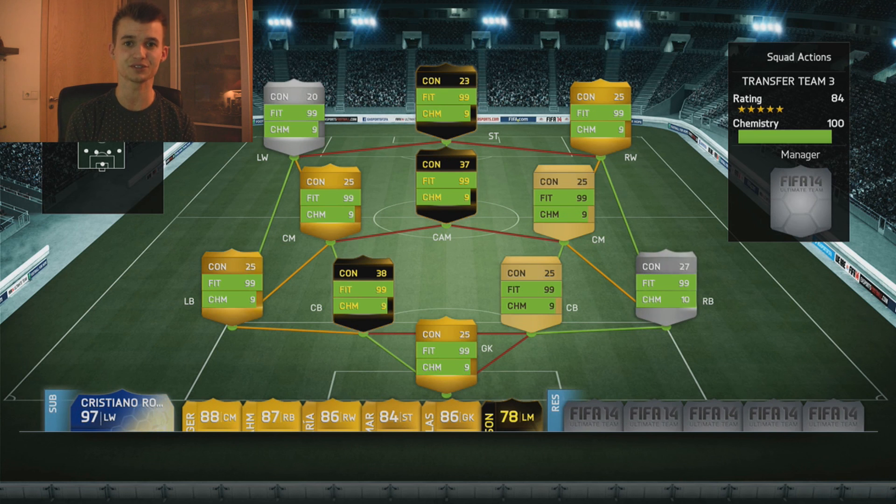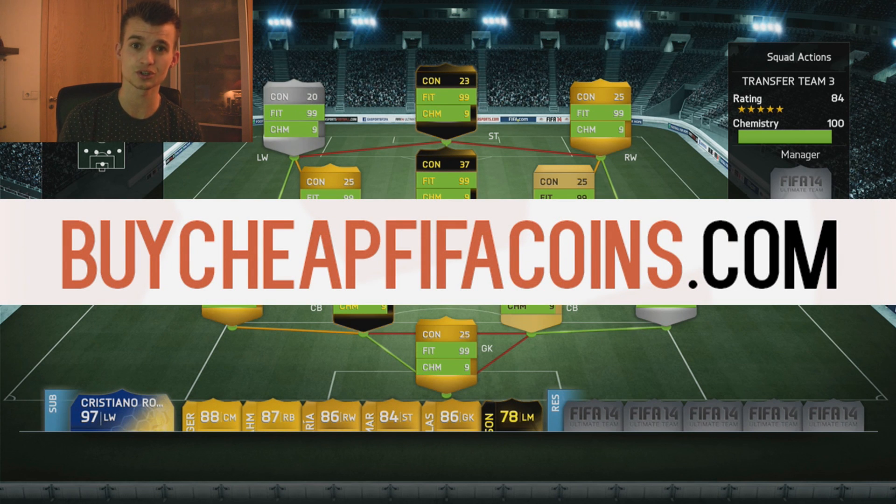I've built another Zama transfer team! We've got Informed Silver Gold Players, 84 rated overall, 100 Red Chemistry and 3 different leagues. We've got the Liga Portuguesa, BPL and the Serie A. And before I show you this amazing team, if you're looking for my FIFA coins, be sure to go and buy it — their link is in the description below, and you're going to get 5% off your purchase.